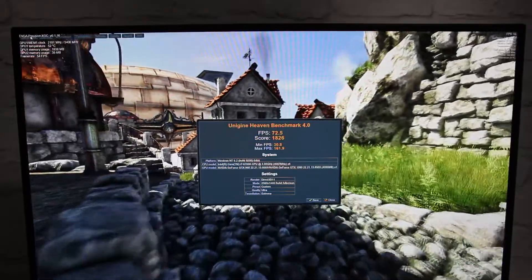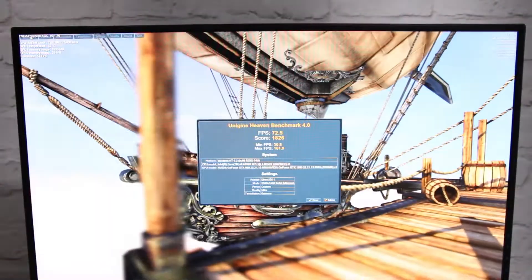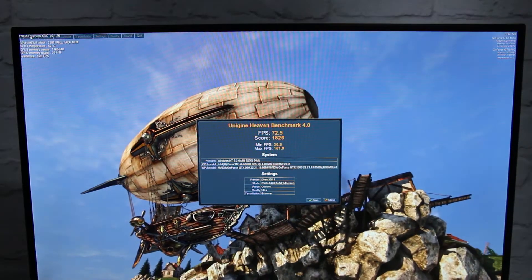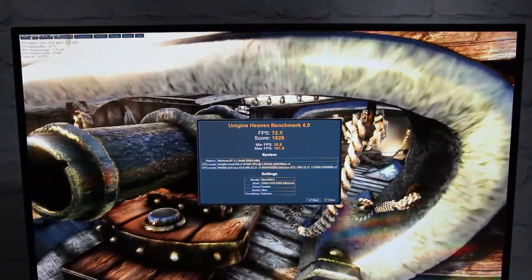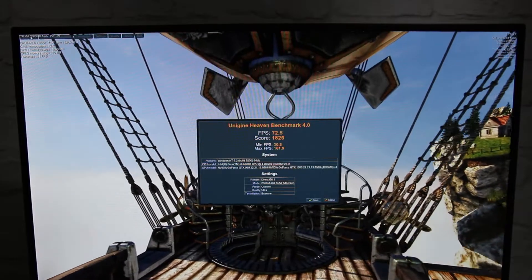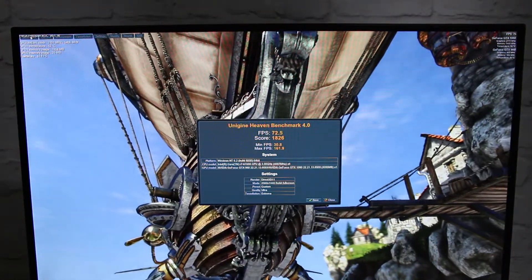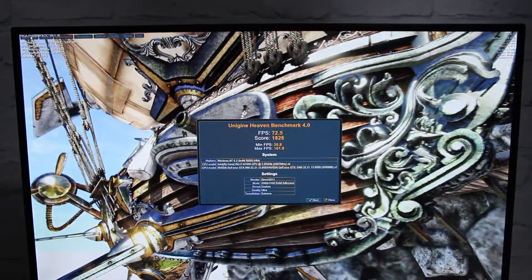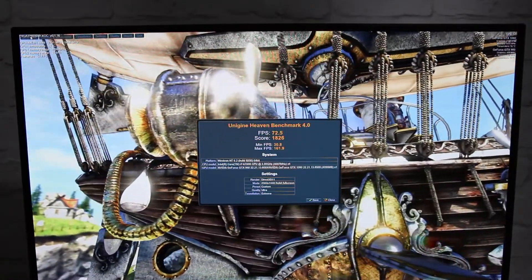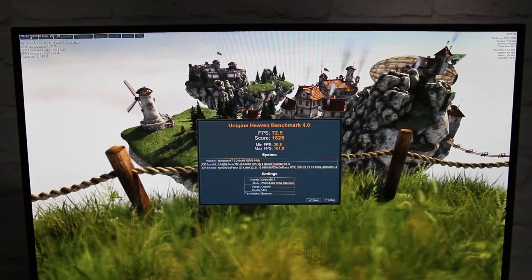The Heaven benchmark is done. A decent score — 72 frames per second average, well above the golden 60. Maximum hit 161, almost the limit of my monitor at 165. Minimum was 30, which is a loading screen so that's expected. Temperature reached 52 degrees Celsius — getting into high-end air cooler territory. But it's still quiet, fans not ramped up to 1500 RPM. As long as it doesn't exceed 55 degrees Celsius, I'm happy.